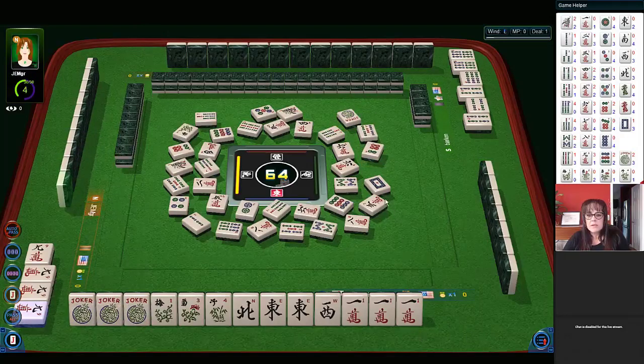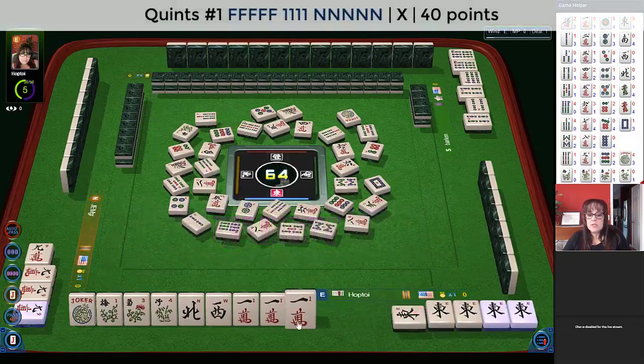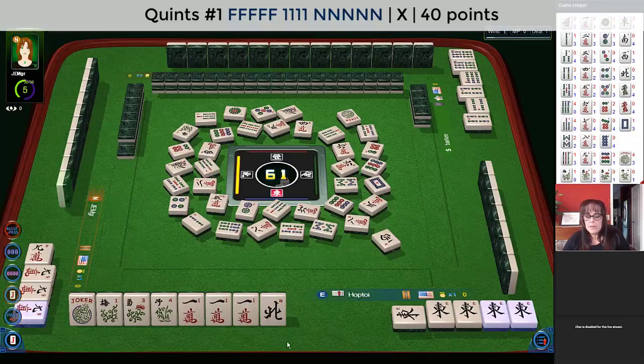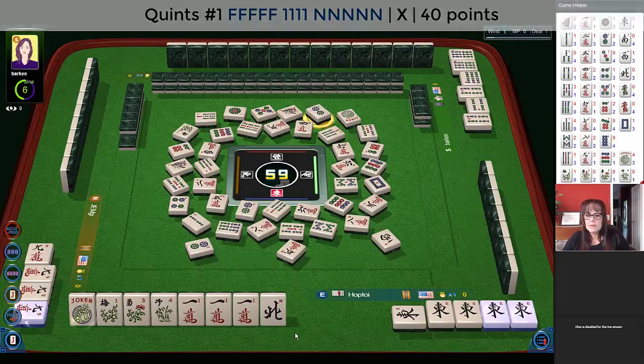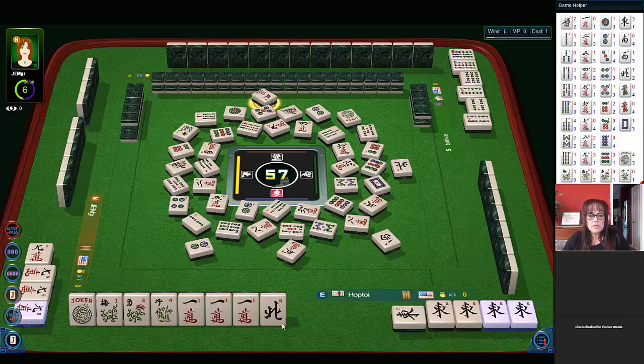Six dots — that's going to be hard because there are six cracks out, three of them. East wind — okay, now there's our first quint! I think we should take it. Whoa, I almost discarded that one crack. Nine dots. They don't know what number tile we need — we need a one crack but it could be any number tile. Two dots. We need another flower. North wind — it would be very nice to draw that east, or a nine crack.